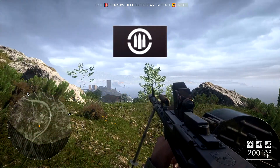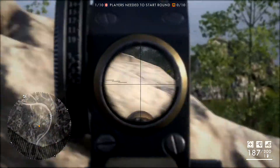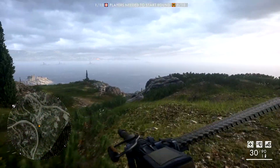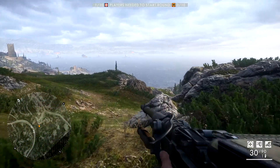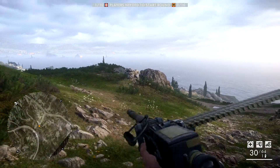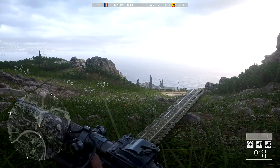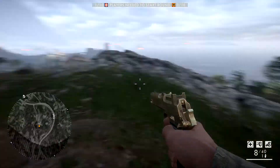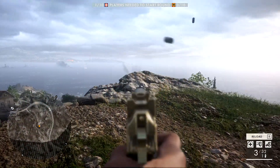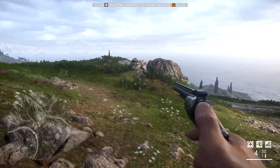Moving on to the next class, the Mortar Support. The first weapon available is the MG-15 NA Suppressive and the second weapon is the Benemersier Telescopic. For secondary weapons, the first option is one of the coolest pistols in the game, the Repeater Pistol M1912, and the second option is the number three Six Shooter Revolver.